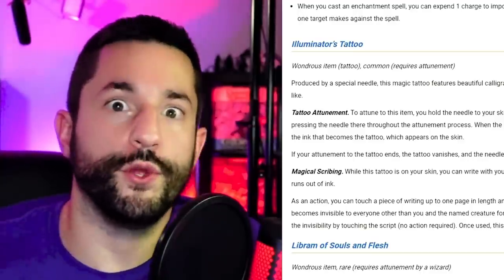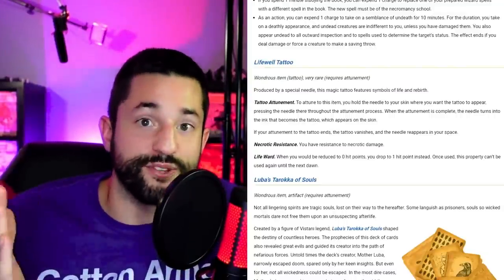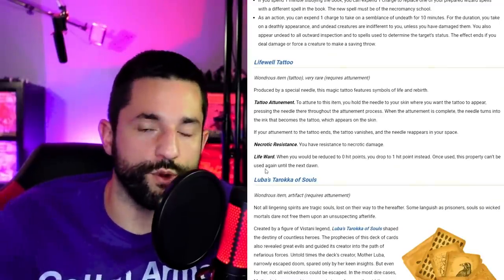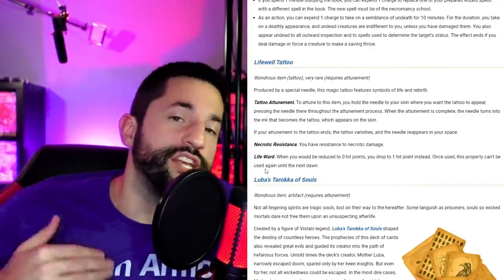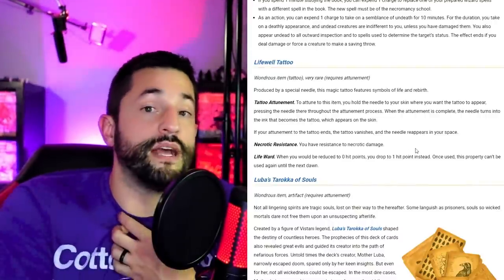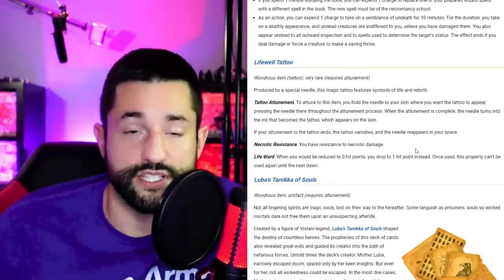Lifewell Tattoo is literally perfect — they actually implement the system I've been talking about. It has one charge, gives you necrotic resistance, and a life ward — basically a Death Ward situation. When you get dropped to zero hit points, instead you get brought to one. Once this triggers you can't use it again until next dawn. In my additional homebrew tweak, you'd also lose the necrotic resistance once this triggers.